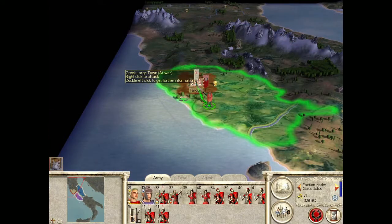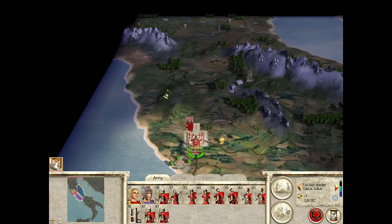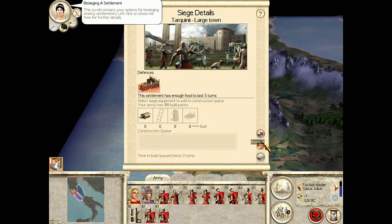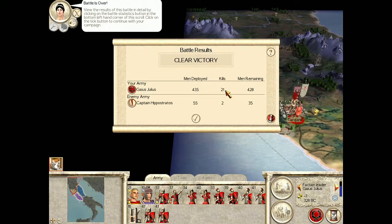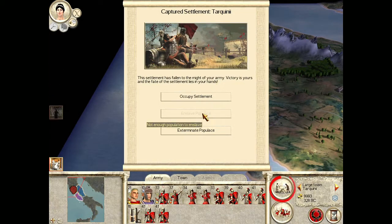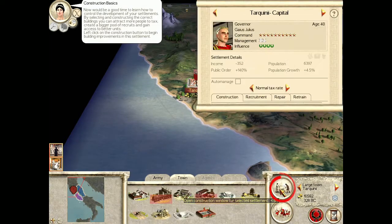Let's see what the other options are for how to conquer this thing. Oh, he just straight up stabbed that city. Okay, we're going to assault but I want to just do it automatically. Fight the battle on the map — automatically resolve the battle. They killed two of my guys, you jerks. Oh well, it's two more soldiers I don't have to pay money to. Yay! Oh, we can exterminate people, enslave people, or occupy the settlement.